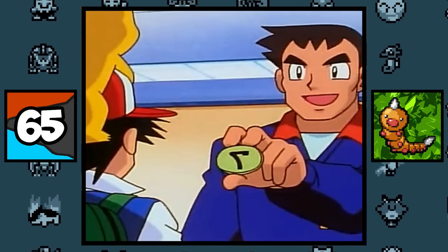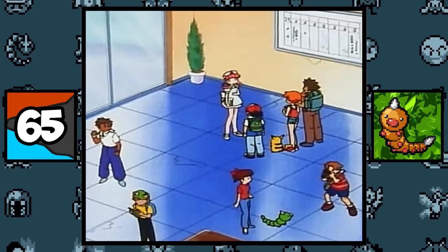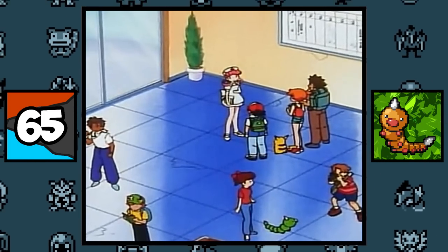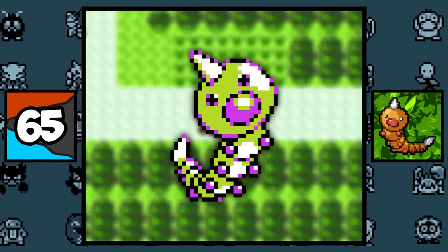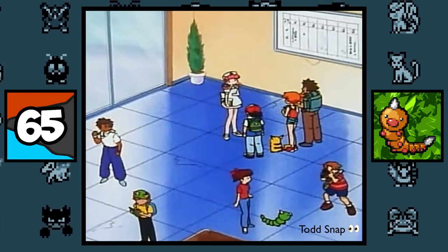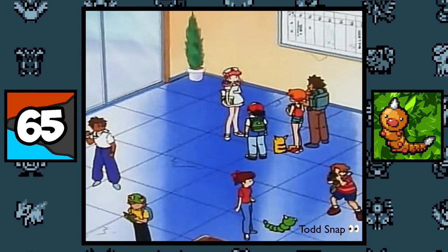In the anime episode 'The Ultimate Test,' a green Weedle is shown on screen for a few seconds, which at the time was probably just a coloring error. But coincidentally, Weedle's shiny color in Generation 2 was a shade of green, so you could say this was one of the first shiny Pokemon to ever be seen in the anime.